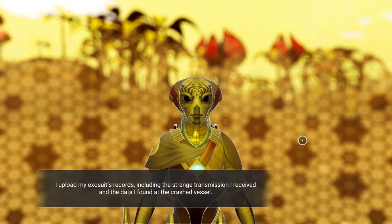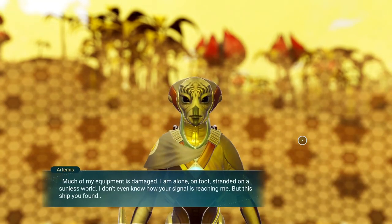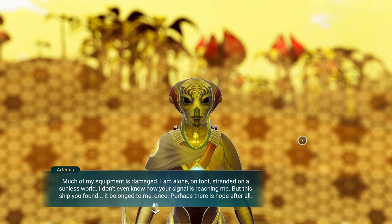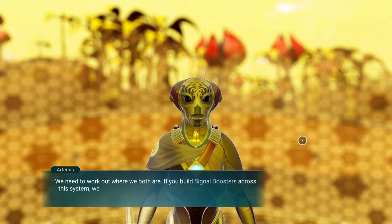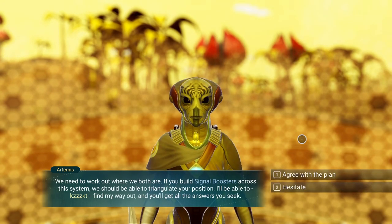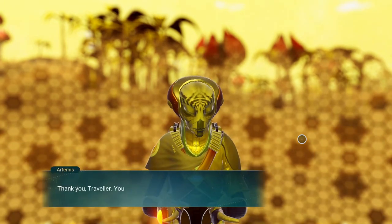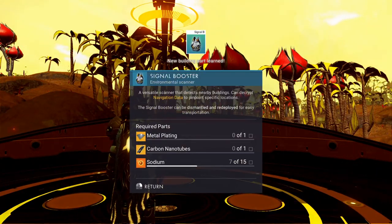'Much of my equipment is damaged. I am alone, on foot, stranded on a sunless world. I don't even know how your signal is reaching me. But this ship you found — it belonged to me once. Perhaps there is hope after all.' Not if you want the ship back. 'We need to work out where we both are. If you build the signal boosters across the system, we should be able to triangulate your position. I should be able to find my way out, and you'll get all the answers you seek.' Agree with the plan. 'Thank you, traveler — you're going to save my life. You're going to find me.' We get our signal booster right here — that's part of the whole thing.